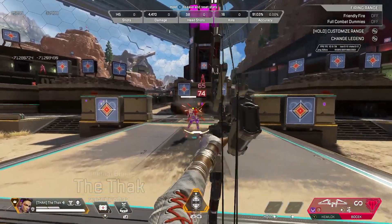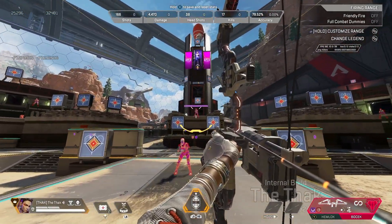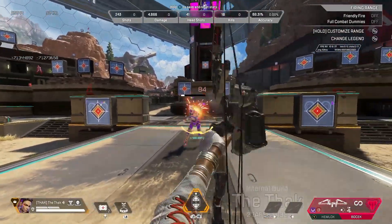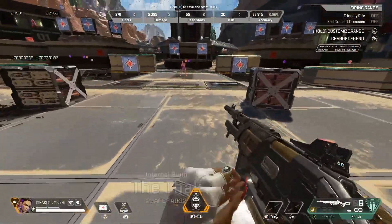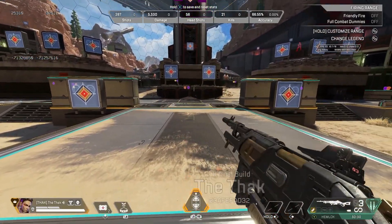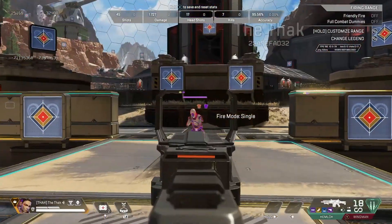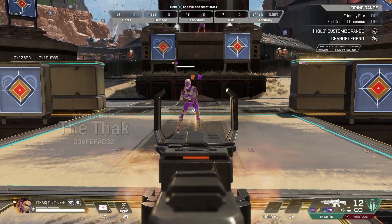In terms of other weapon buffs, the Bocek Bow is getting a buff to its spread pattern with the scatter rounds — I did a bit of testing on this in the firing range, and it's definitely easier to hipfire now with the Bocek Bow and those scatter rounds. In addition, the Charge Rifle, Longbow, and Sentinel will all get an increase in projectile size and growth, which you can class as a buff for long range shots. Also, the Charge Rifle is going to get a slightly improved bullet drop ballistic, so you should find it a bit easier to hit long range shots with the Charge Rifle in Season 19. In terms of nerfs, the 30-30 Repeater is getting a nerf — they're essentially increasing the hipfire spread with successive shots. The Hemlock's the other weapon that's had a slight damage nerf, but from my testing it still feels pretty strong, and I was definitely able to rack up a fair few kills during the games I played.